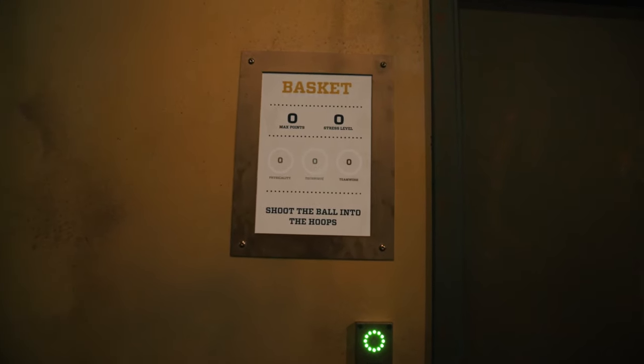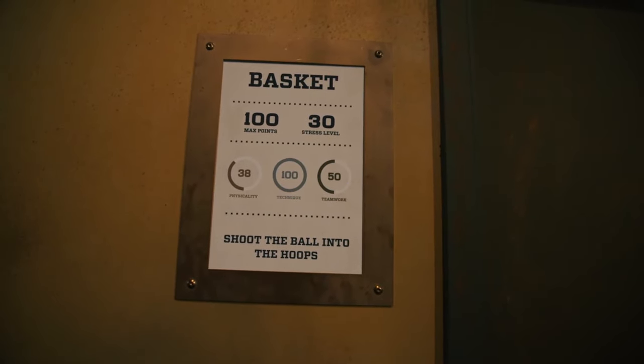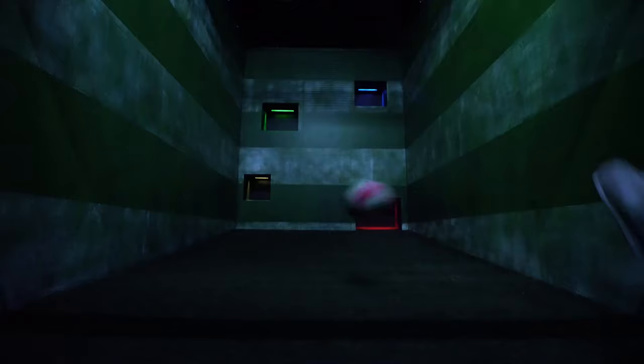Outside each door is a description of the game along with the outline of skills needed to succeed. Once you have chosen the cell you would like to enter, scan your electronic tag below the green lights and push the door to open. If the lights are red or blue it means another team is playing, so you will need to find another cell.